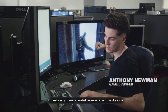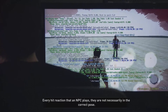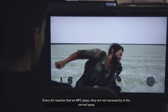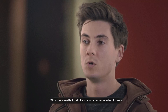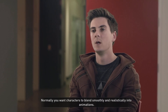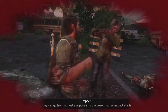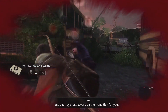Almost every move is divided between an intro and a swing. One of the many things I have to do is count frames — on frame 18, I want you to be able to start moving. Every hit reaction that an NPC plays, they are not necessarily in the correct pose when you strike them the next time. We just pop them with a zero-frame animation change, which is usually kind of a no-no. Normally you want characters to blend smoothly and realistically into animations. But what we found is that you can cover that pop with a heavy impact — they can go from almost any pose into the pose that the impact starts from, and your eye just covers up the transition for you.